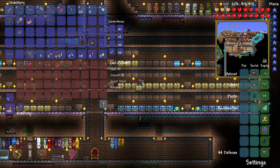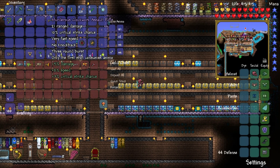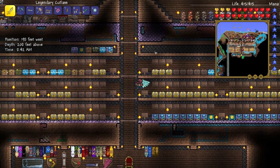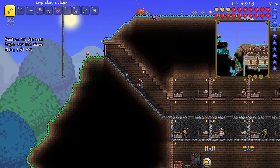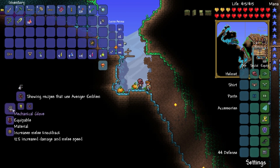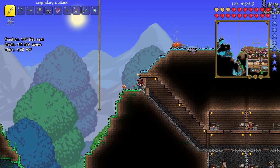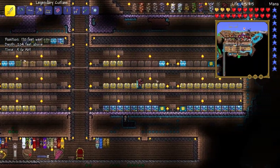Hello, Mr. Traveling Merchant. I think that we are ready to go and fight the Destroyer. I'm going to replace the Shotgun with the Clockwork Assault Rifle, because the Clockwork Assault Rifle is pretty much better. We've got all of our Potions. Let's see what we can combine the Avenger Emblem with — let's see if we can get any bonuses. Celestial Emblem. It'll increase the range of mana star pickup, which we will need because we've got the star statues.